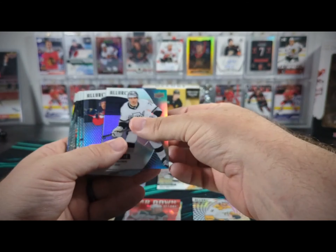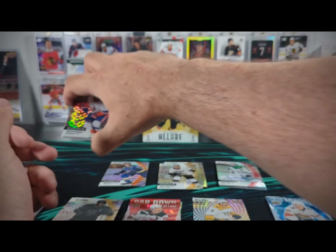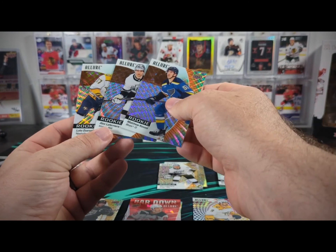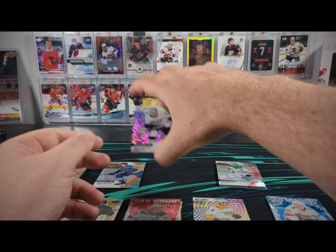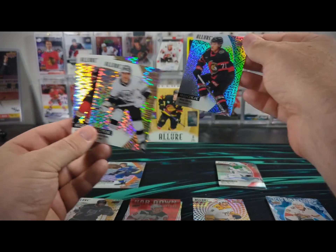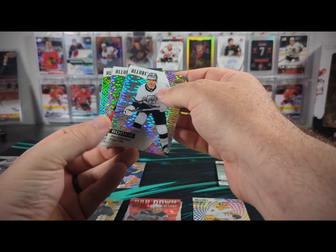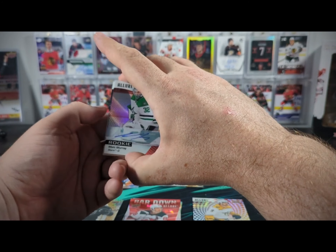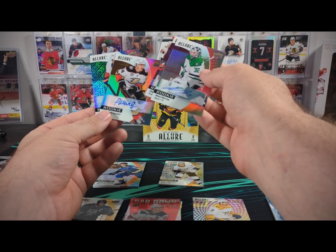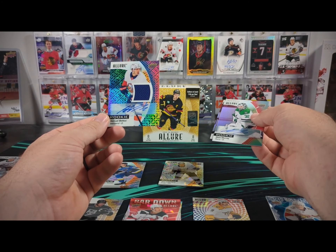For rookies we had quite a few — fourteen black rainbow parallels, six red rainbows, three Orange Slice, two gold glitter bombs — one of whom is Leo Carlson, so that's definitely our best rookie straight parallel. We have a Ridley Greig Blue Line to 35, so as a Sens fan I'm going to call that one the best. For rookie autos, which were a little less exciting than the vet autos, we got a Matt Murray red rainbow, a Walker Dewar, and a Pavel Mintyukov — that's probably our best name out of our rookies. But in rarity our best would be the Sam Bolduc Blue Line jersey auto.